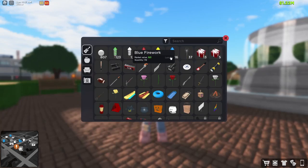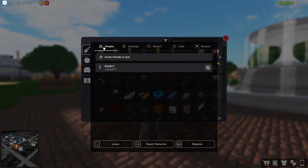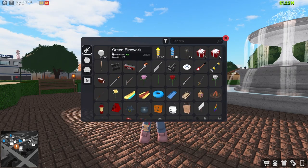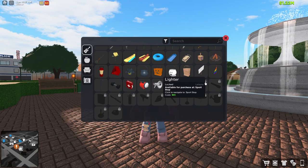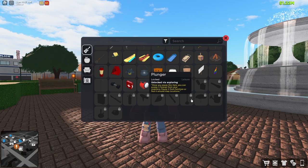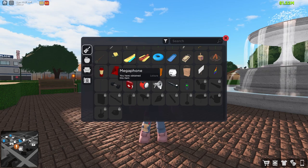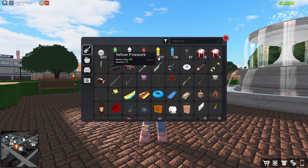I open my inventory and I see a clear change. The UI is a lot more similar to the new Roblox dark theme UI, and it looks very interesting. I can see that some of these have a lock symbol on them — those can be unlocked at certain skill levels or through quests. I already unlocked these because I got them from past events, like Halloween, 4th of July, New Year's, and Christmas.